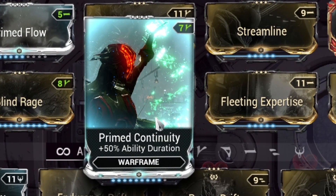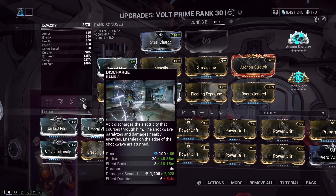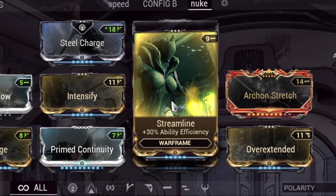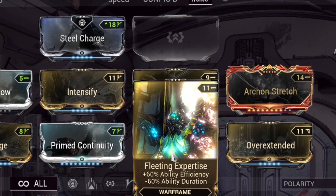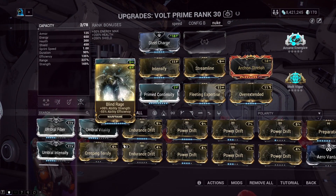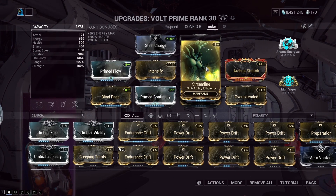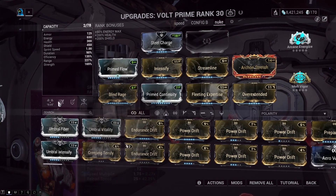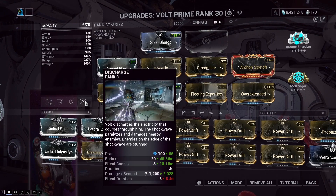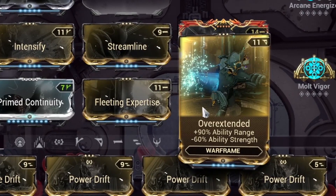We are also using Prime Continuity to get a little bit of Duration, which makes our damage ticks on Discharge more potent. We are also using Streamline and Fleeting Expertise for efficiency. A rank 4 and rank 4 gives you maximum efficiency, but because of Blind Rage we lose around 55% efficiency, so we are using the maximum rank of both. The reason is that you are always going to be casting two abilities — Volt's one, Terrify, and Discharge — so you'll be using a lot of energy, making two efficiency mods essential. We are also using Overextended to make sure the armor strip happens over a much larger area and that Discharge affects the entire map.